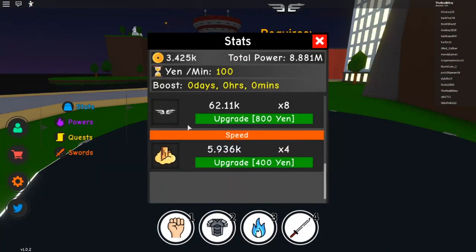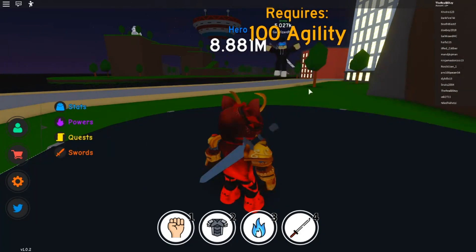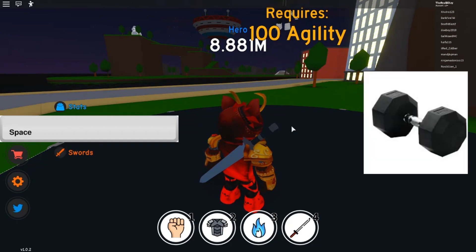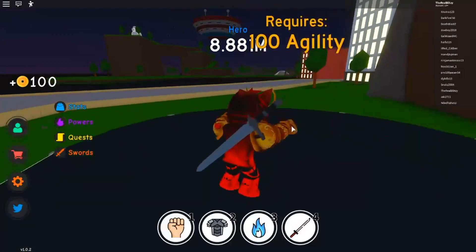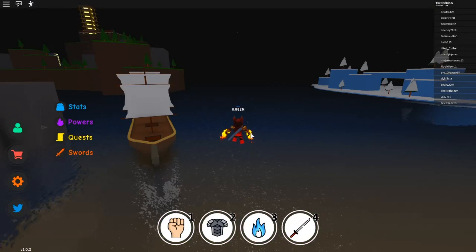Moving on to the next AFK farming technique — agility. This is really simple, you don't even have to use any in-game glitches. All you have to do is take a weight, put it on your spacebar key, and you should be jumping automatically. Pretty easy, that's all you have to do.